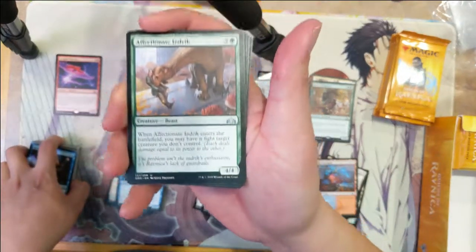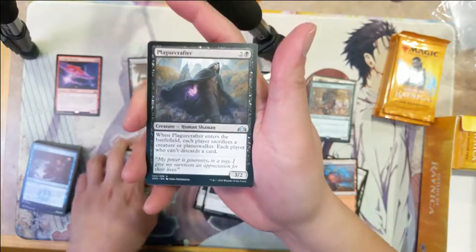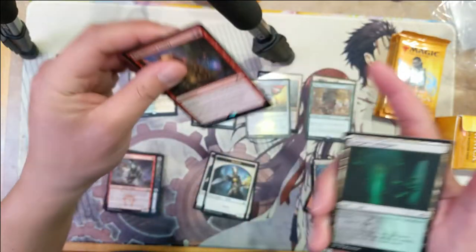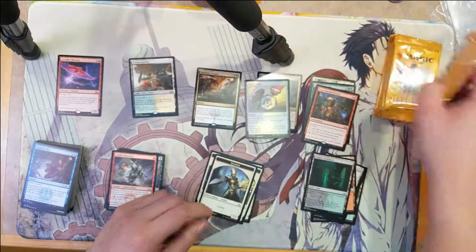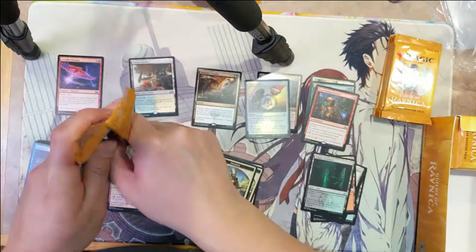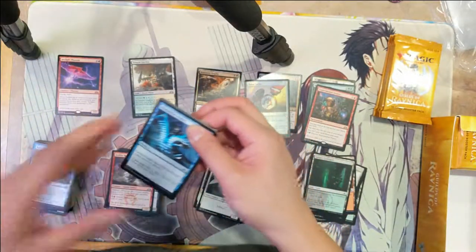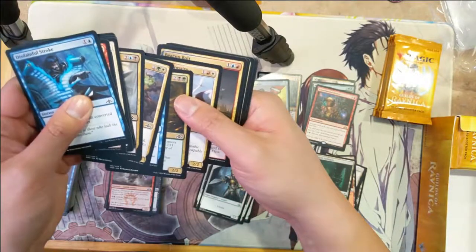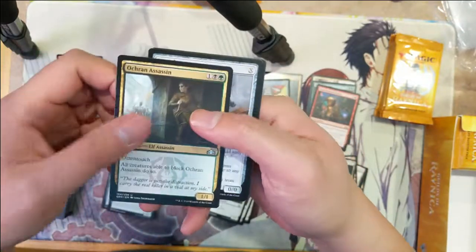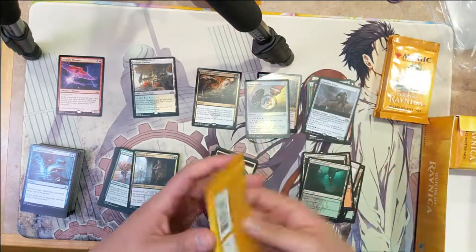This is just a very strange card — Affectionate Indrik, Play Crafter, Goblin Banneret, and then Experimental Frenzy. Beacon Bolt, Affectionate Indrik again, Assassin's Chamber — first entry. Things are cooling off, see if we can't heat it up again.